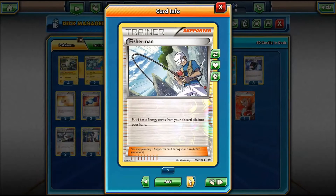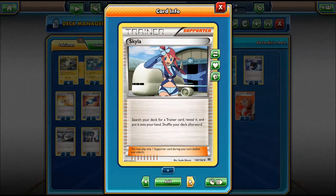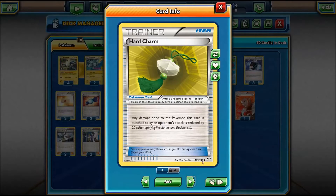The Battle Compressors are used to get the lightning energy from the deck into the discard, and Fishermen brings it back into our hand to quickly place it back on a Raikou. We also run 2 Giovanni's Schemes for draw support or additional damage, 1 Lysander, 2 Birch, 2 Sycamore, 1 Skyla, 1 Wally, 2 Rough Seas to help out with HP keeping our Raikou healthy, and 3 Hard Charm to make it even harder to one-shot our Raikou.